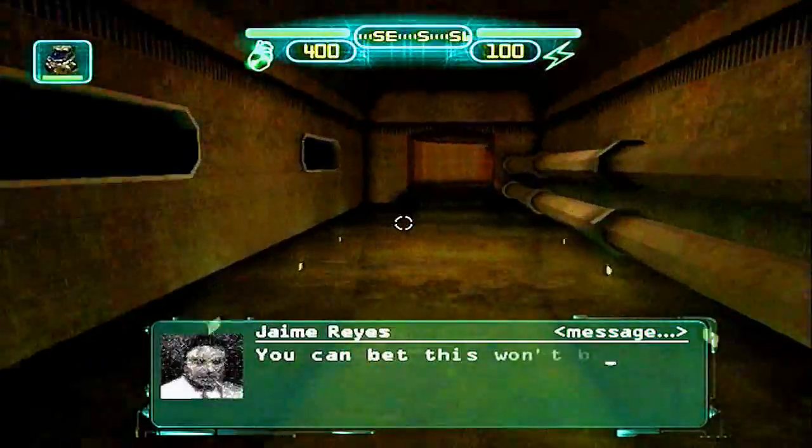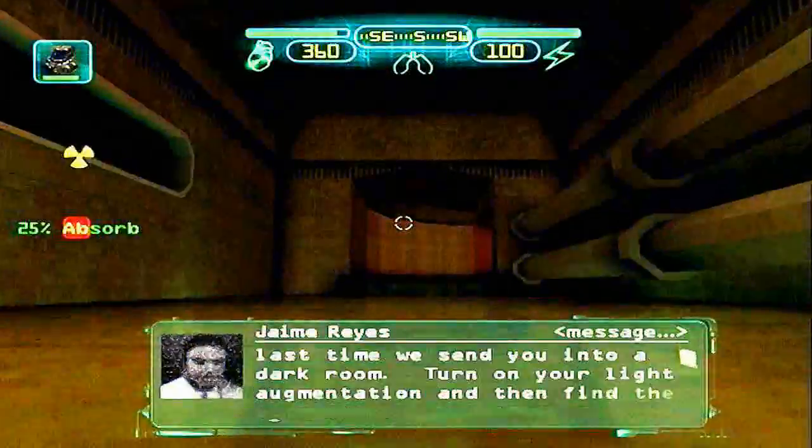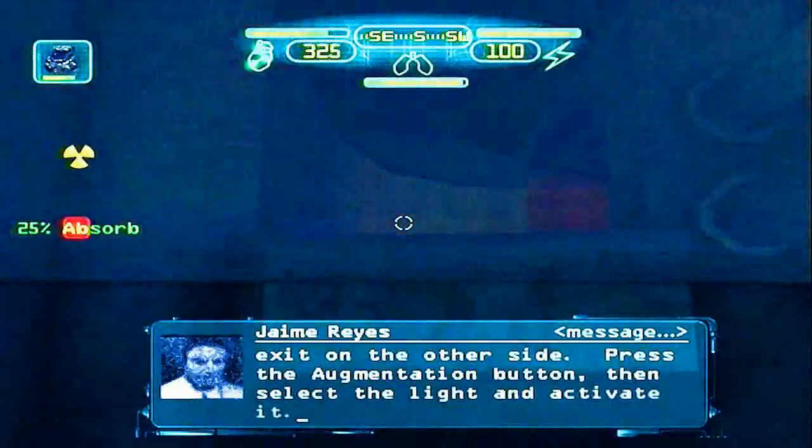You can bet this won't be the last time we send you into a dark room. Turn on your light augmentation and then find the exit on the other side. Press the augmentation button, then select the light and activate.